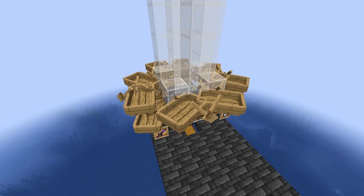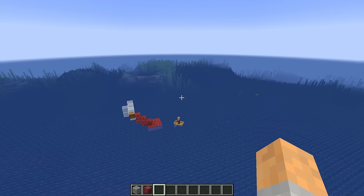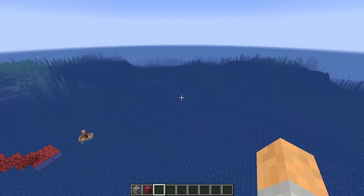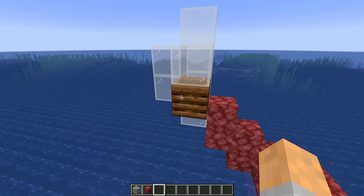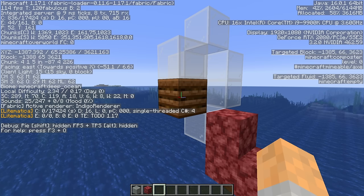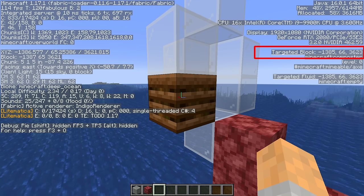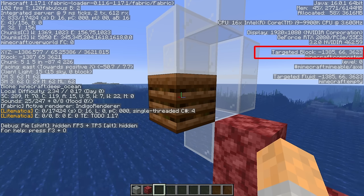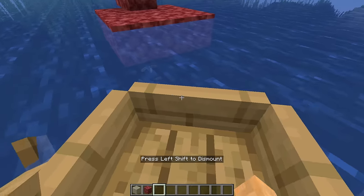The first thing to do is find the right location — a nice ocean with at least 70 blocks radius around where you're going to build. The first block to place is a composter, though any workstation works. Once you place it, check the coordinates. I recommend using the same Y coordinate I'm using — press F3, look at the targeted block on the right, and make sure your composter is at Y66. That's super important. Note the other coordinates as they'll differ for you. Then add glass around the composter for your villager.